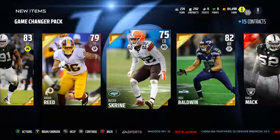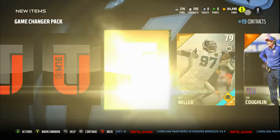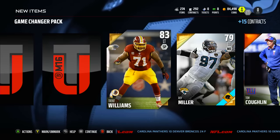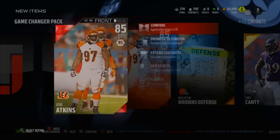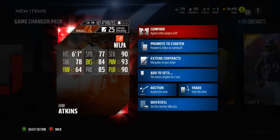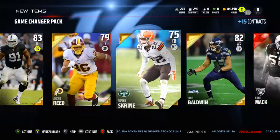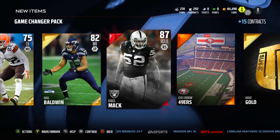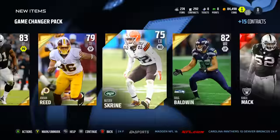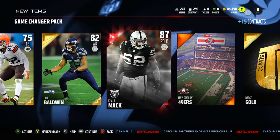Don't underestimate the fact that I got another corner with Buster Screen — that's huge. Got Roy Miller to stop the run. Trent Williams — already have a left tackle, although he might be better. Also got a Chris Canty at right end — already have Greg Hardy. And then Geno Atkins — elite DT, nothing too crazy but elites are always nice. 84 block shed, 93 power move — very solid card. That was actually a very good pack — two elites including Khalil Mack, Doug Baldwin, Buster Screen. Now I'm going to do a few of those gold upgrade sets and then update the team so you guys can see exactly what we're starting with.